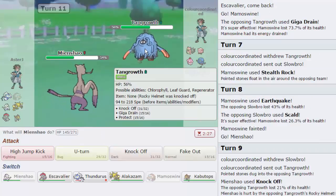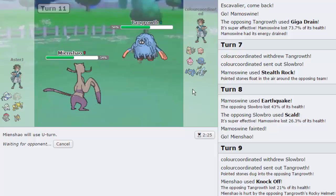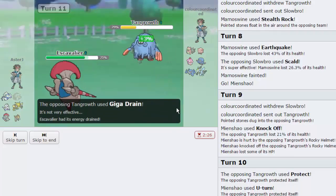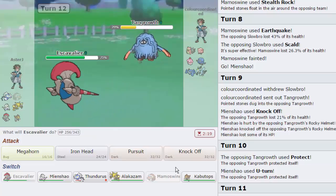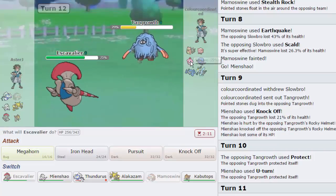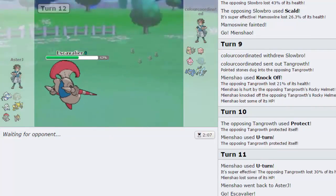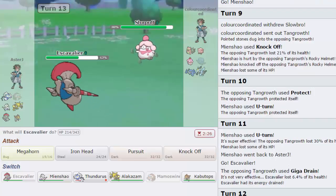He has Protect — so that tells me he probably doesn't have HP Fire. Knock Off, Giga Drain, Protect, Sleep Powder is a possibility. I'm just going to go for U-Turn, get off this 30%, take the extra Life Orb hit. We go back in at 74%, about the same as before. We go into Escavalier as he goes for Giga Drain, which does absolutely nothing — he gains back 3%. I really want to click Pursuit here, but I think going for Megahorn is better. He goes for Knock Off, which doesn't do anything, and Megahorn knocks out Tangrowth. I figured he didn't have HP Fire because of the presence of Protect — that pretty much gave it away.